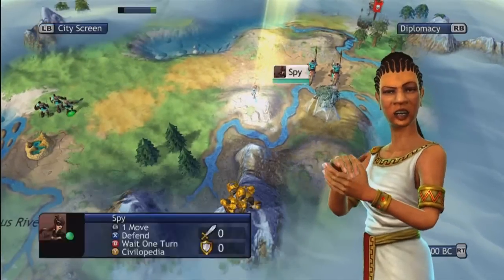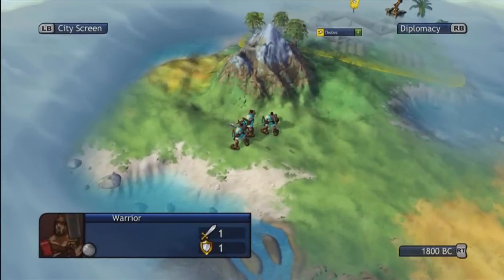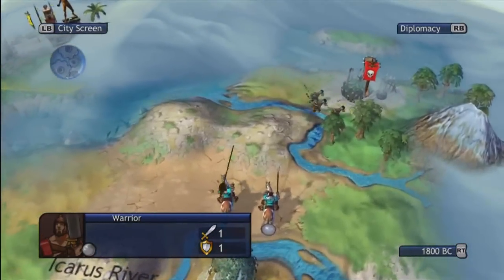The Icarus River — that's sort of ironic, I guess, because Icarus fell into the ocean on his island because he flew too close to the sun.